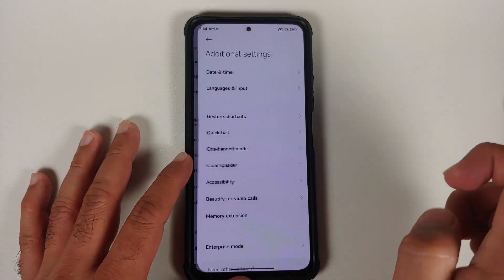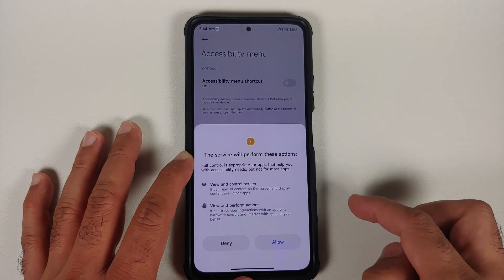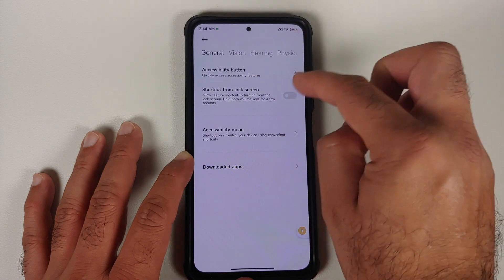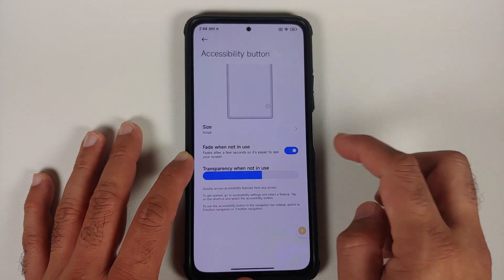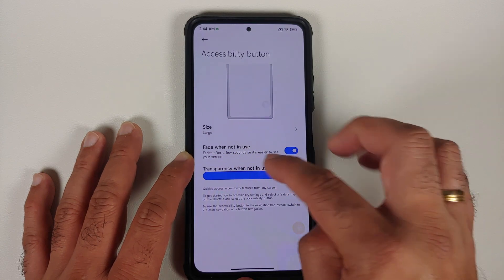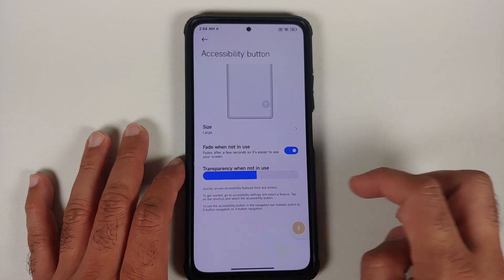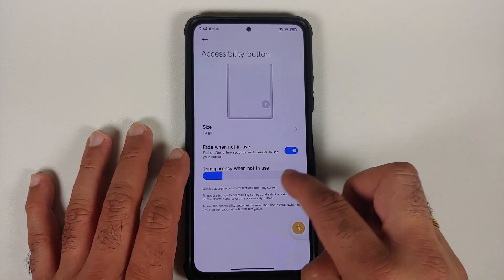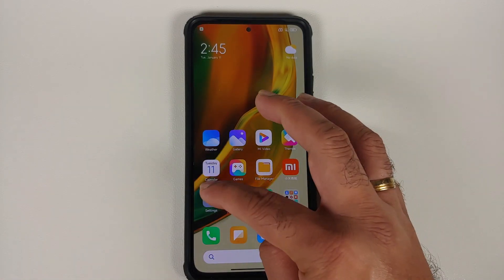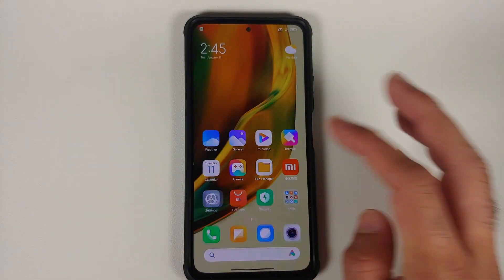Going into Additional Settings > Accessibility, you can enable the Accessibility Menu shortcut. Under Accessibility Button Customization, you can change the size of the button and also configure its transparency using a slider.